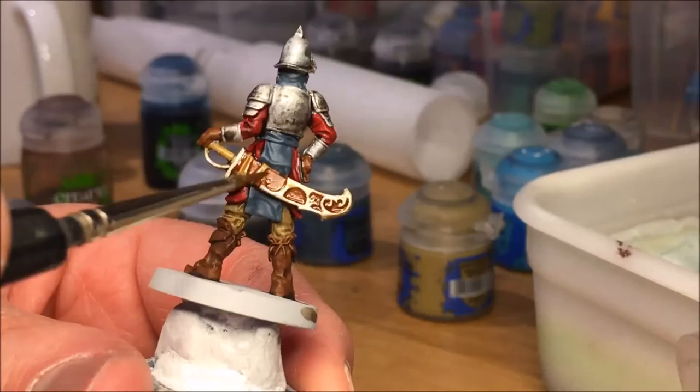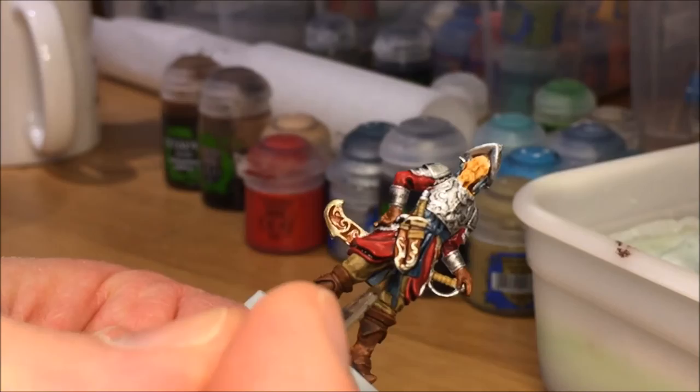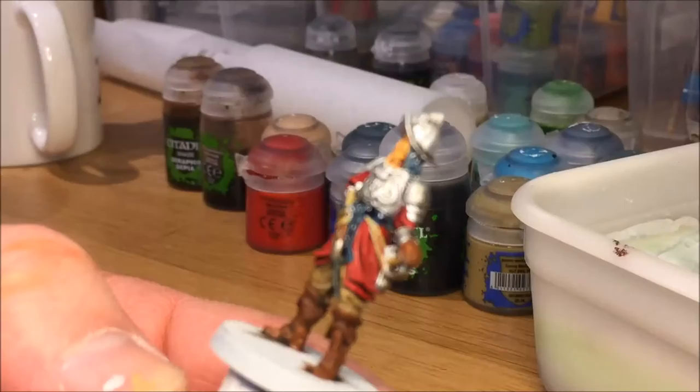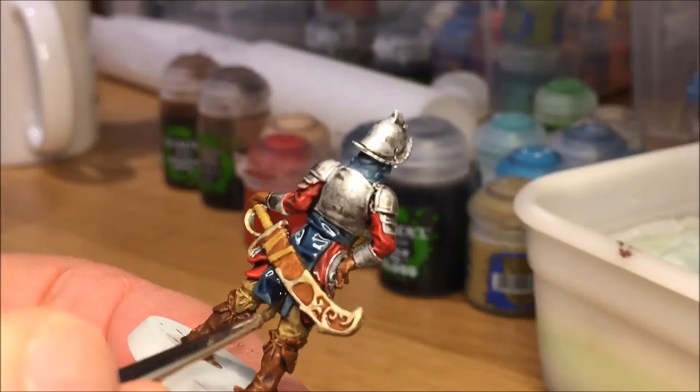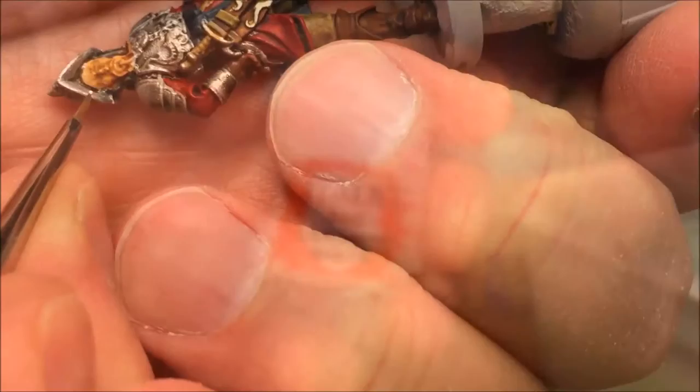Drakenhof Nightshade for the blue cloth. Getting to the finish line now — we need to do some details and highlights and then we are done.